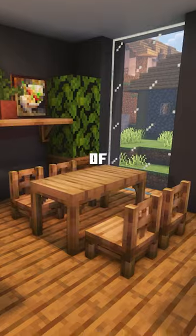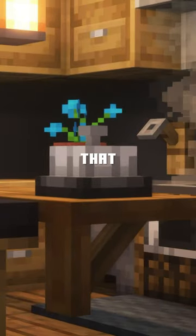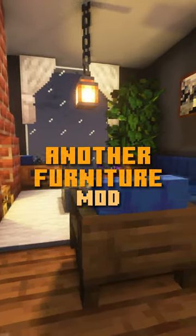You now have the option of different sets of tables, couches, cabinets, and more. Even interactable items like this bell, that you can keep spamming to have everyone on the server lose their minds. So, will you get another furniture mod?